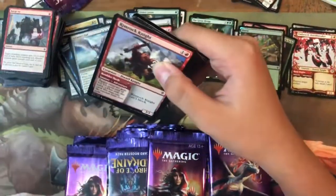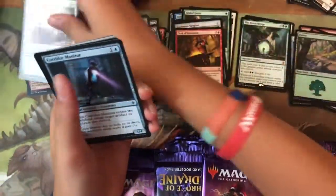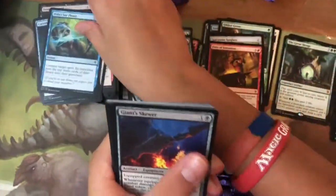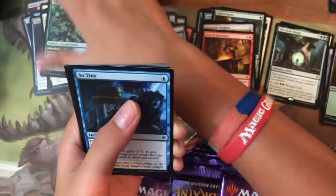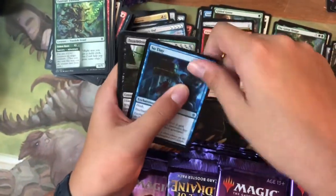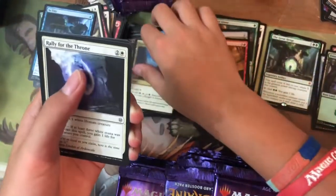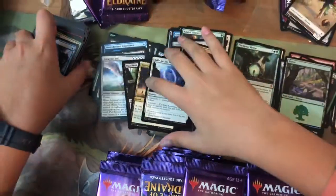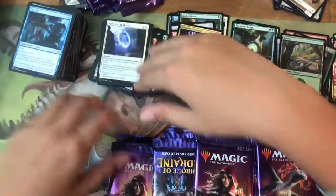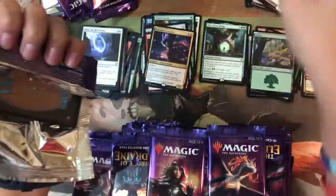Pack fourteen: Rimrock Knight, Festive Funeral, Lonesome Unicorn, Corridor Monitor, Giant Skewer, Searing Barrage, Flutter Foxes, Twin-Veil Tree Folk — no foil, foil streak broken. Uncommons: Deathless Knight, Tournament Grounds, Rally for the Throne, and the rare is Stormfist Crusader — really good, kind of like Bob, possibly a budget Dark Confidant.